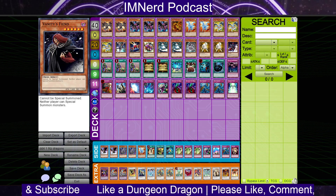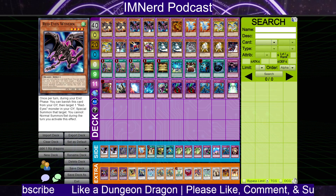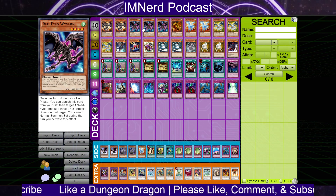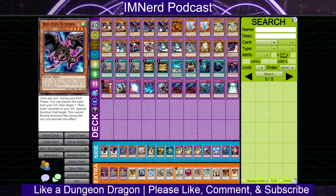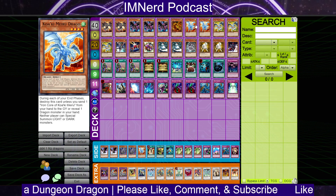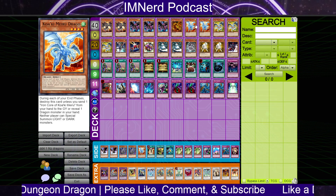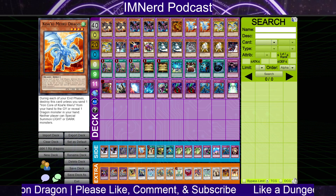This deck has one of the strongest Future Fusions in the format because any deck playing Red Eyes Wyvern — this card specifically — means you just get free pluses from Future Fusion the same way Future Fusion for Malicious would. And Quasar/Drago is just always good because light and dark decks are typically going to be prominent in any format of YuGiOh ever.